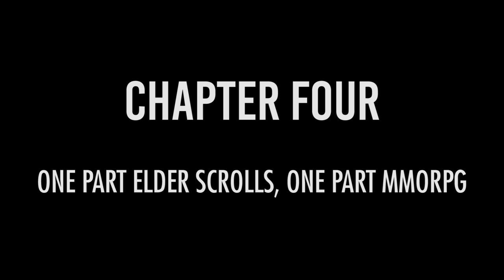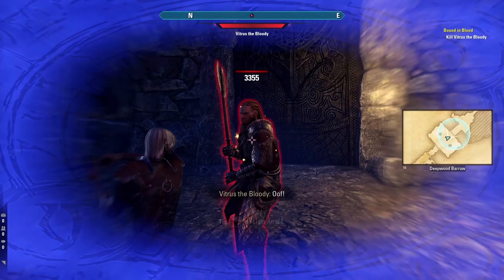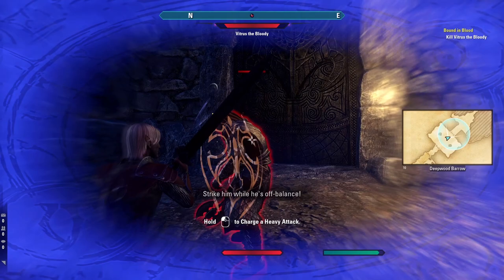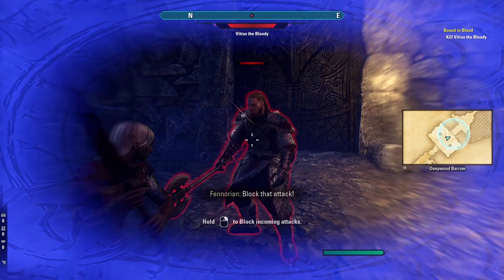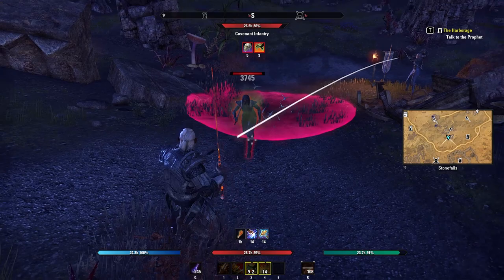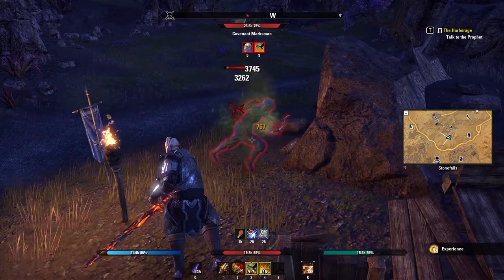Now let's talk about ESO's combat and how it compares to traditional Elder Scrolls games. ESO's combat has a mix of basic attacks including light and heavy attacks. On PC, light attacks are performed with a simple left mouse click, while heavy attacks require holding down left click. You can block by holding right click — every weapon has the ability to block. You can also perform a bash by holding block and doing a left click, which can interrupt enemies during certain attacks.